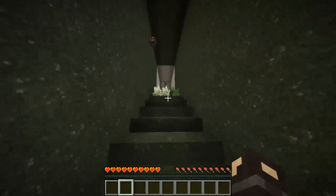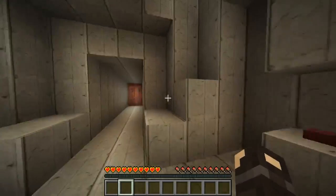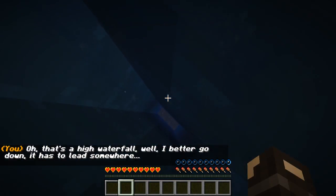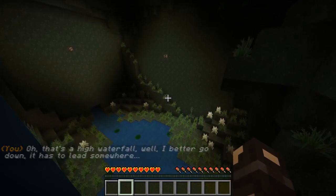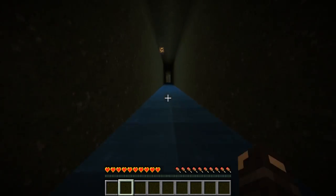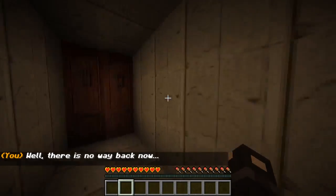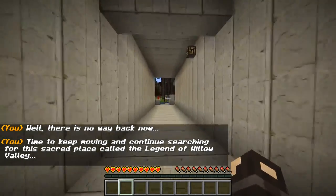What's up here? Let's keep going — just going to run through this nice and quickly. Creepy crawlies, I don't like that. There's a red button here but I feel like that's bait. Okay, that's not bait — I thought that was bait. Making our way through. I'm going to go down this water — let's use this waterfall so I don't injure myself. A high waterfall, I'd better go down, it has to lead somewhere. Follow this river down — there's nothing in here, so we'll follow this river down and see where it takes us. That's a strong current — it is speed boosting me all the way down. Another button. Nice and easy through this door. The door behind me closed — there's no way back. It's fine, I don't need to go back. Time to keep moving and continue searching for this sacred place called the Legend of Willow Valley.